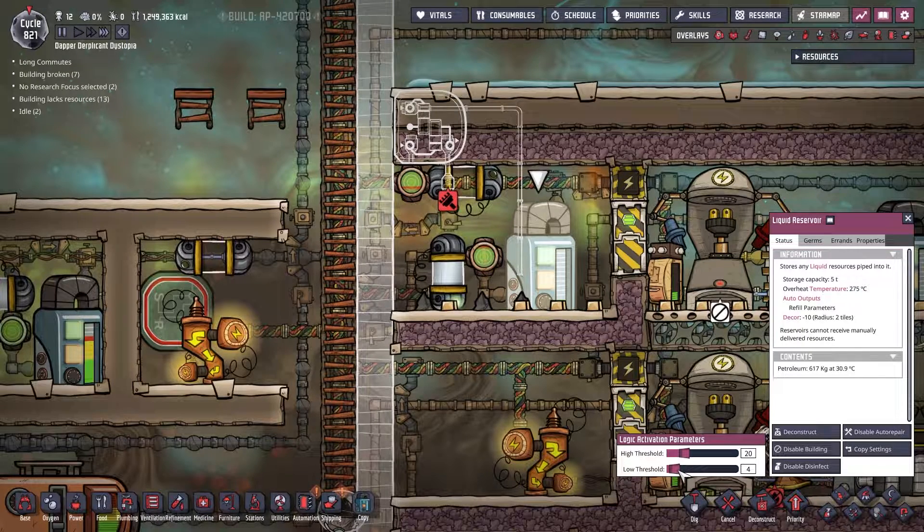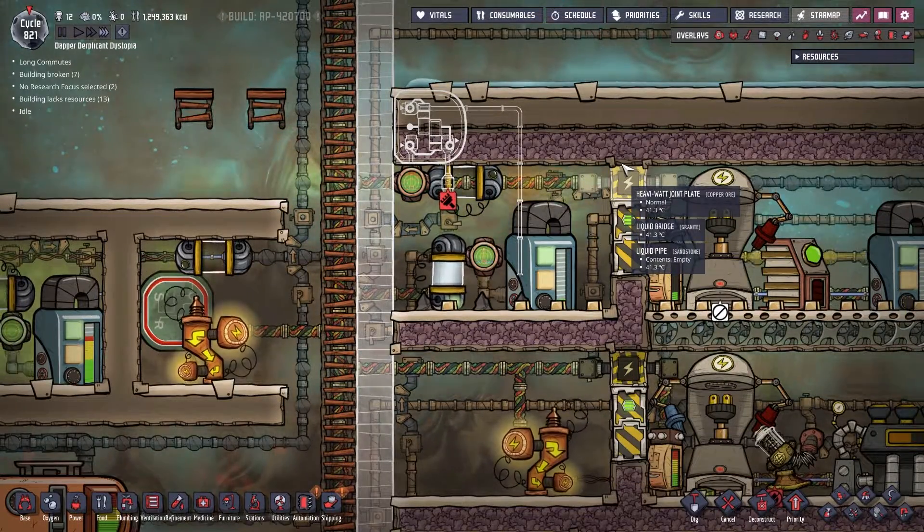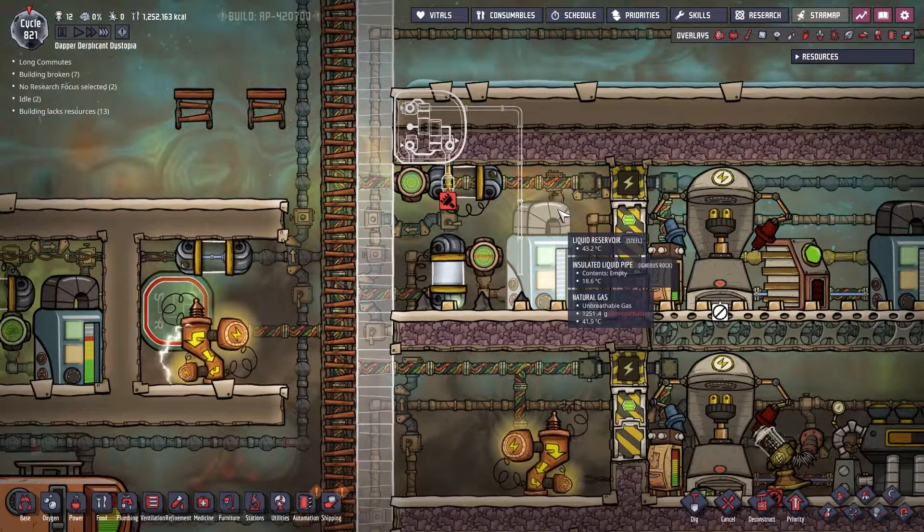Let's set the low threshold to 20 but the high threshold to 25, so as long as there's ever less than a ton of petroleum in there it'll allow more petroleum into the system - up to 1.25 tons. So there we go, between 1 and 1.25 tons will be the operating range.